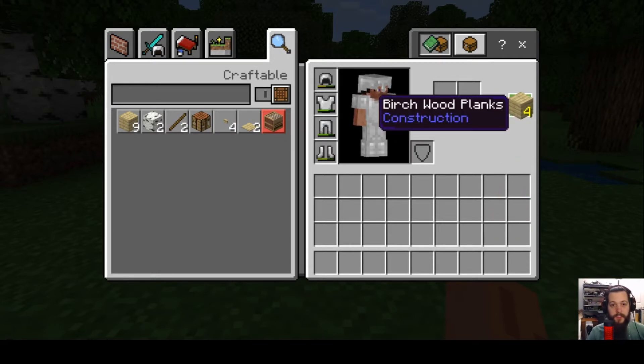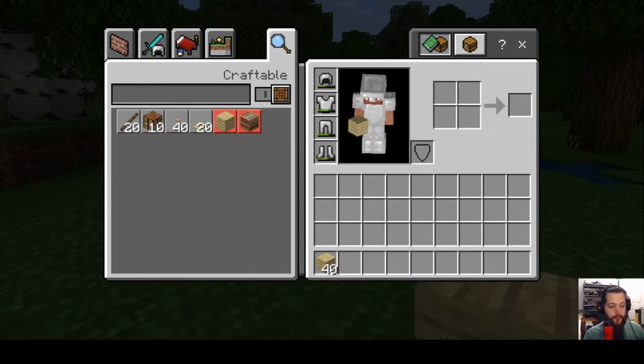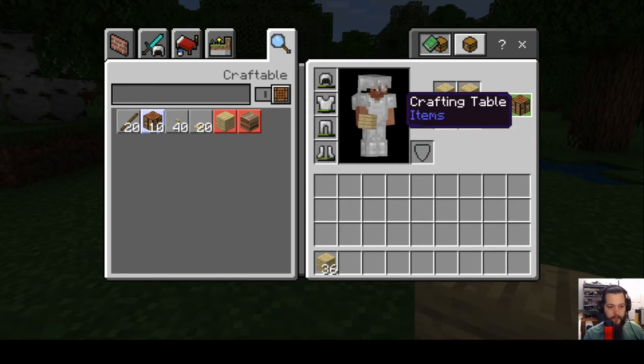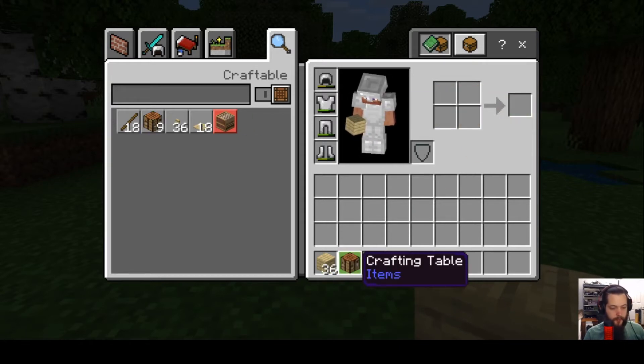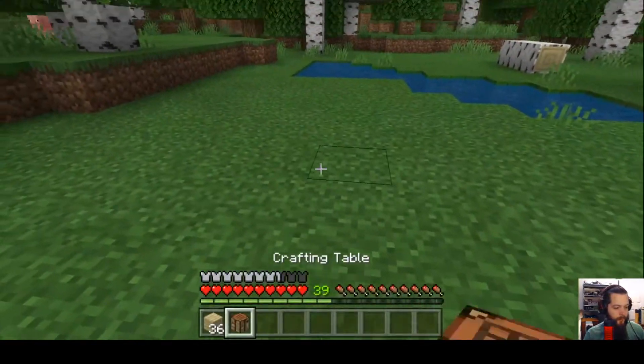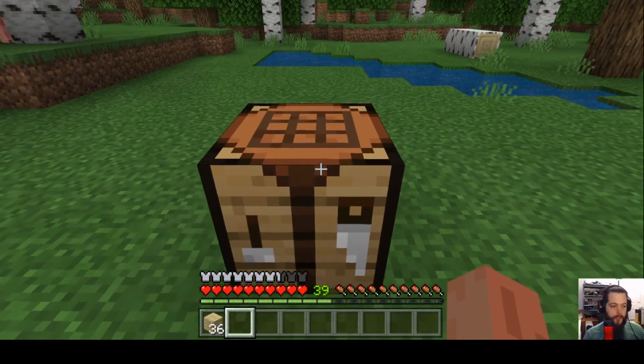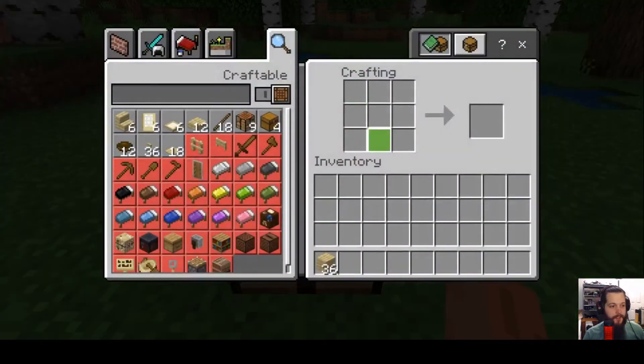On PC you can hold shift and left click to convert all the logs into wood planks at once. Now to make the actual crafting table, it takes four planks — place one in each spot and it creates a crafting table. Exit your inventory, pull up the crafting table, right click on the ground to place it, then right click it again to use it. Now you have a three-by-three square with nine slots.